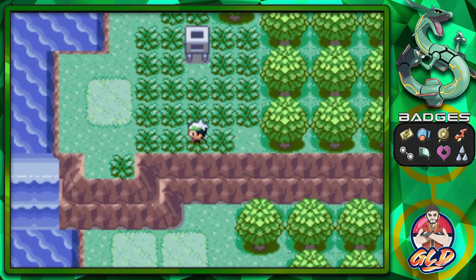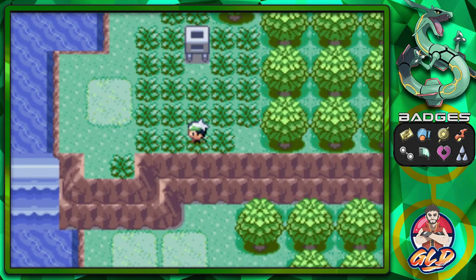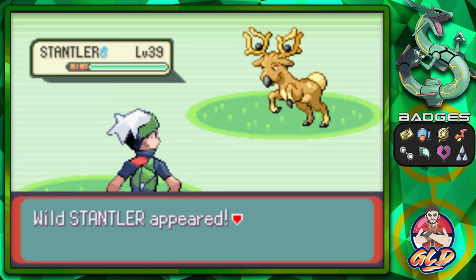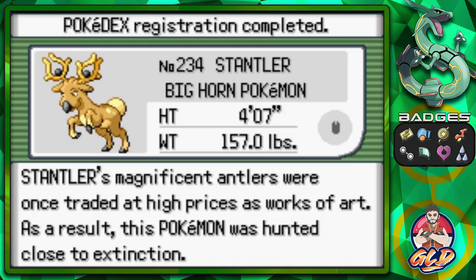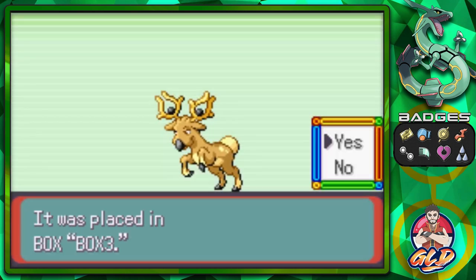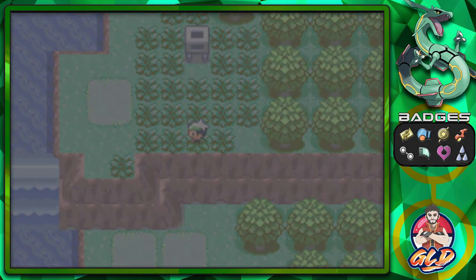Look at this — an Aipom! As many of you already know, Aipom evolves into Ambipom in the next generation, so that would have been a good catch. And look at this — Stantler! Stantler's a rare Pokemon. We caught it — the Big Horn Pokemon. Stantler's magnificent antlers were once traded at high prices as works of art. As a result, this Pokemon was hunted close to extinction.